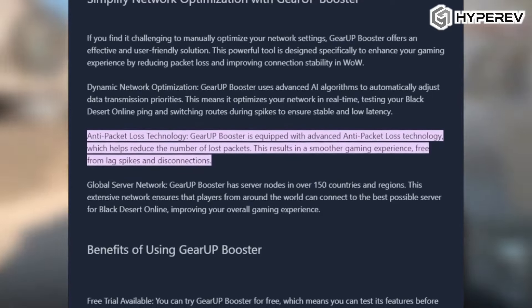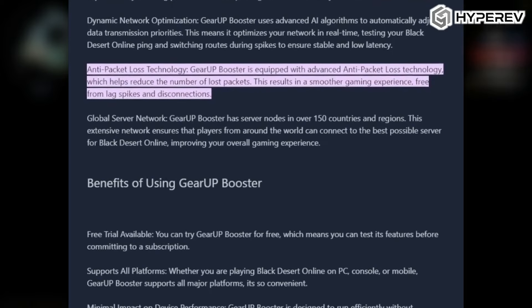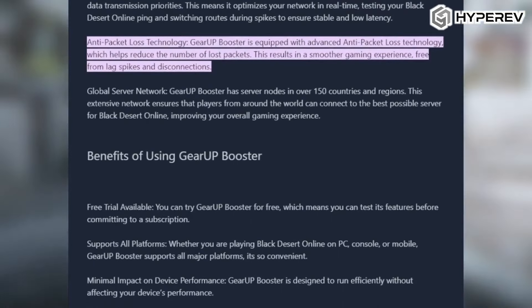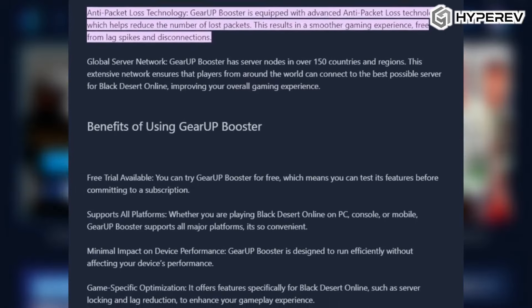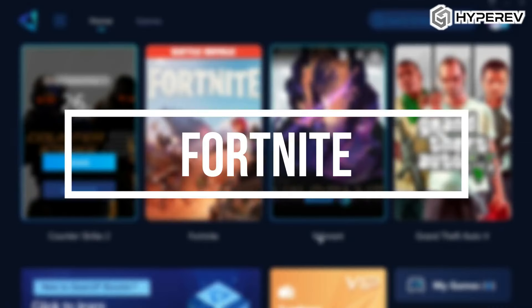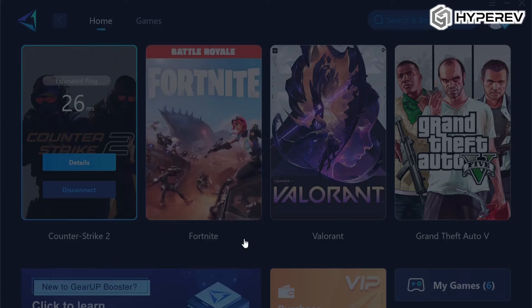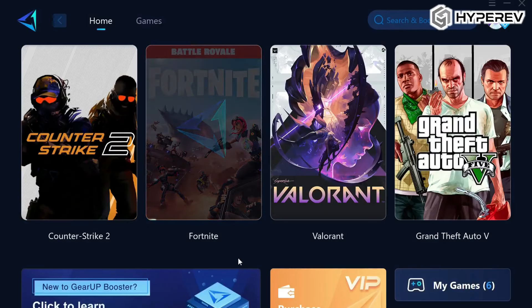Now let's talk about packet loss — something that can totally ruin your game. Hyper Rev's anti-packet loss feature is a lifesaver. I compared games with and without Hyper Rev and the difference was night and day. With Hyper Rev, there were zero interruptions, no lost packets, just smooth gameplay, even during peak hours when your network might normally struggle.